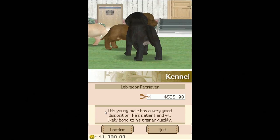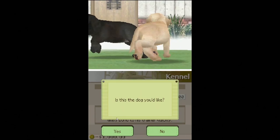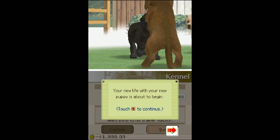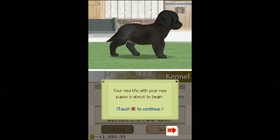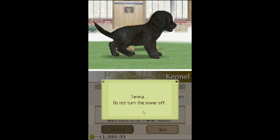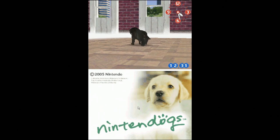This young male has very good disposition — he's patient and will likely bond with his trainer quickly. Well, I kind of wanted a female dog, but sure, whatever. Is this a dog you'd like? I kind of have no choice. What happens if you don't like the dog you've picked? Is there a mini-game where you take it back to the kennel? It might be put down if no one else adopts it, and then you adopt a different dog instead. It's not like deleting a save game in an RPG — to delete this dog, we're deleting a dog. Nintendogs has got you by the balls: once you've selected a pup, you can't reset this save game.